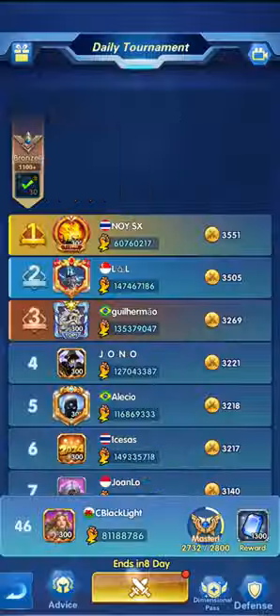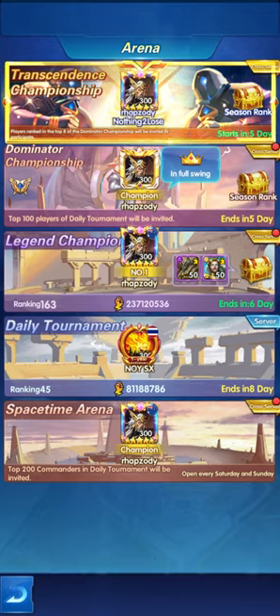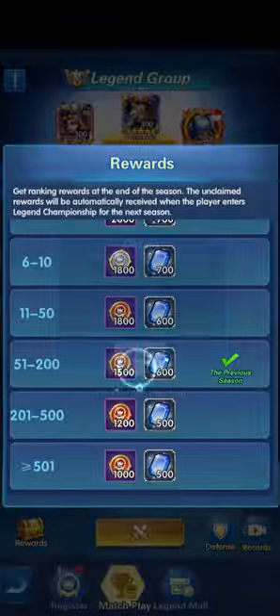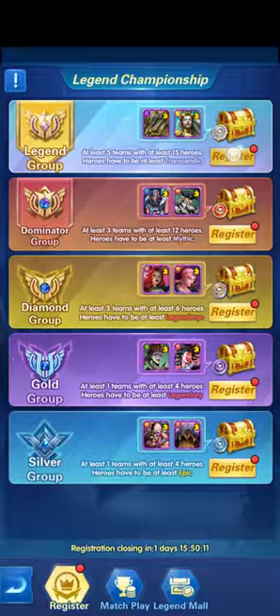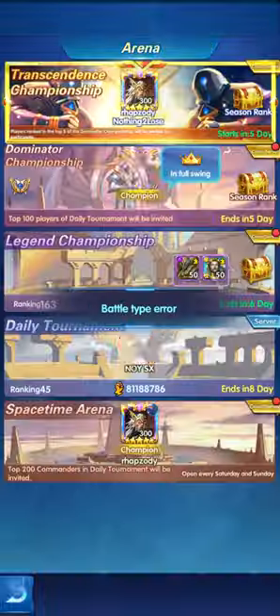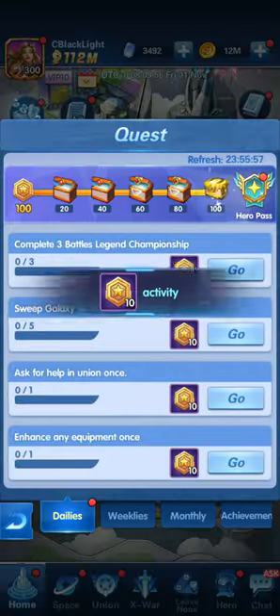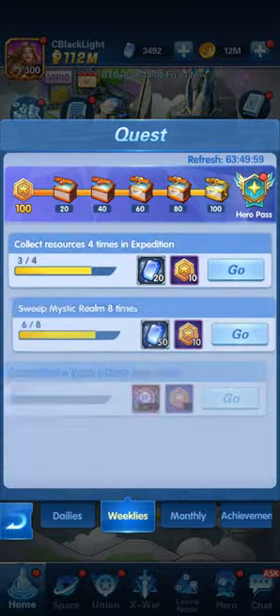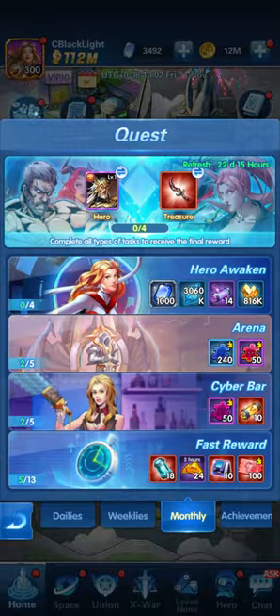We finished a number of battles until we used all our tickets. Let's go to the legend mall, legend championship — collect our reward for the past championship and register for the new upcoming one. Then let's collect the last quest and fulfill completing the quests for the dailies.